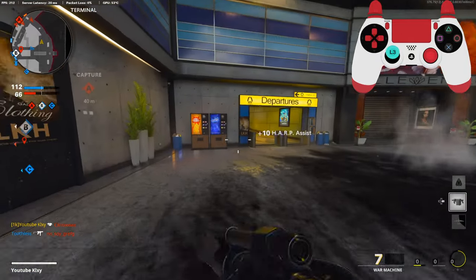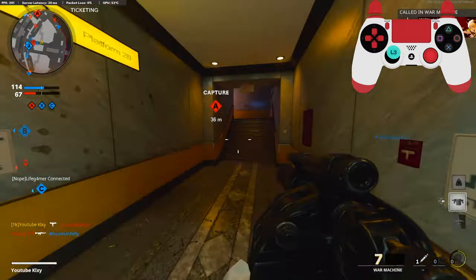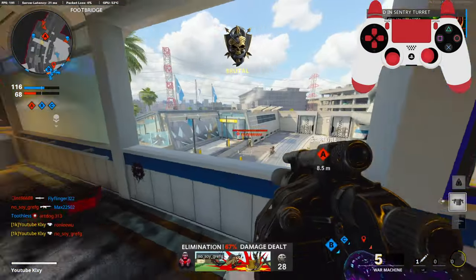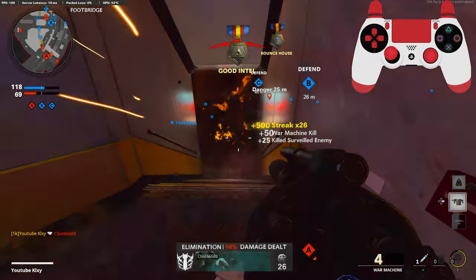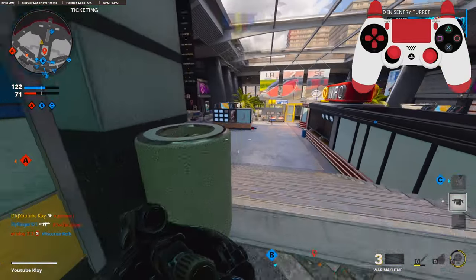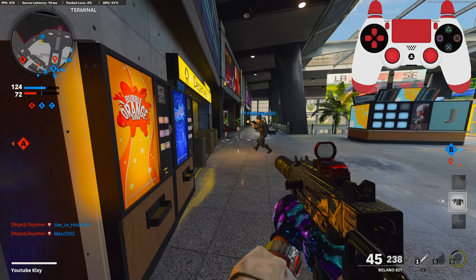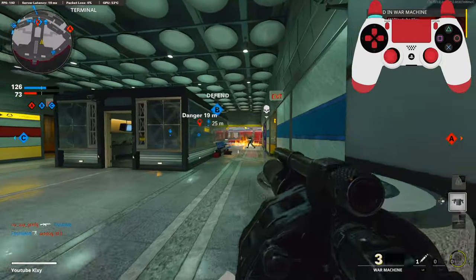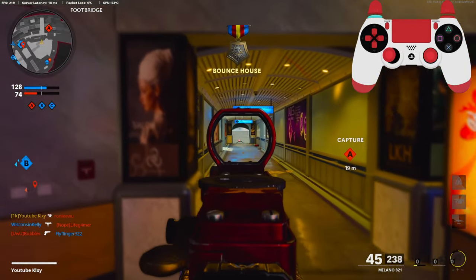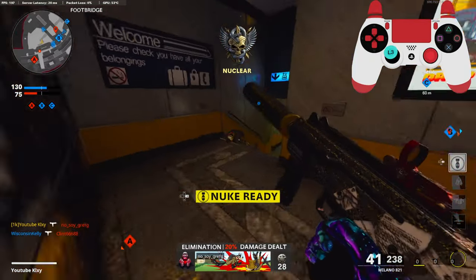We're out of here. I need to play this very slow. They're gonna spawn right there — get behind you. I'm gonna bait my teammate right here. Scared the crap out of me. We got the nuke — how do you like that?